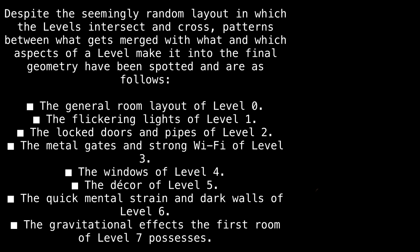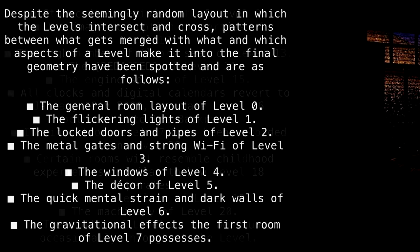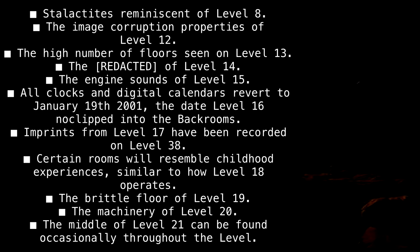The general room layout of level 0, the flickering lights of level 1, the locked doors and pipes of level 2, the metal gates and strong Wi-Fi of level 3, the windows of level 4, the decor of level 5, the quick mental strain and dark walls of level 6, the gravitational effects the first room of level 7 possesses, stalactites reminiscent of level 8, the image corruption properties of level 12, the high number of floors seen on level 13, the redacted of level 14, the engine sounds of level 15. All clocks and digital calendars revert to January 19th, 2001, the date level 16 no-clipped into the back rooms.